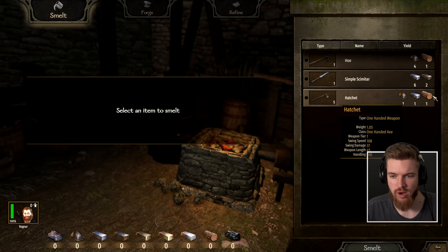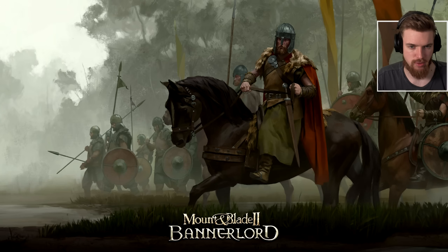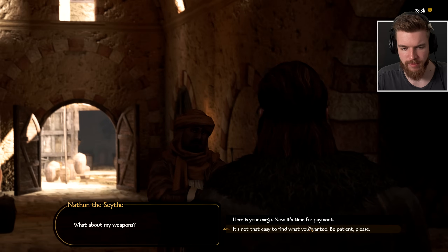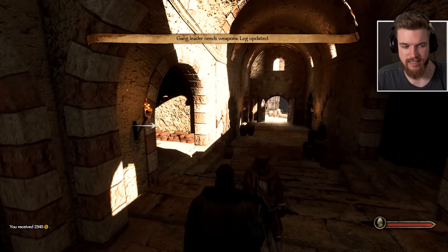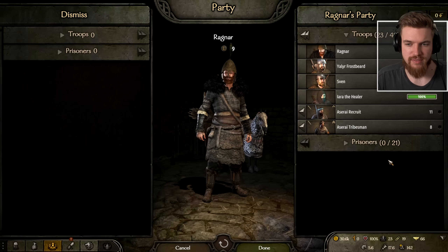We've already got the weapons so we go back to the quest giver, hand over the cargo, and collect payment. Easiest 2,300 dinars ever earned. Now we're going to leave the city — we have 11 Azariah recruits and 8 Azariah tribesmen and we need to level them up. We're heading to two villages, and there's a quest at the one to the south.